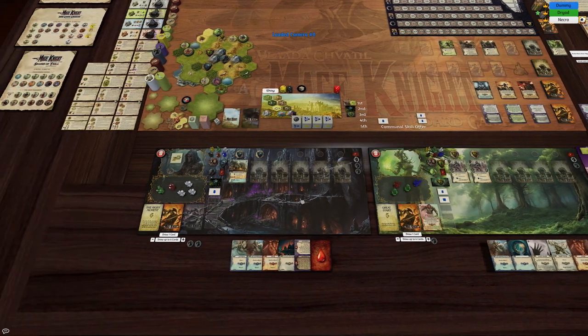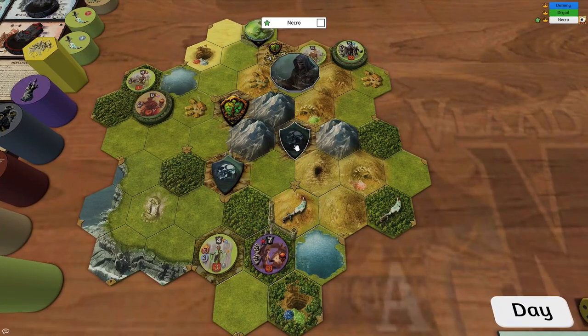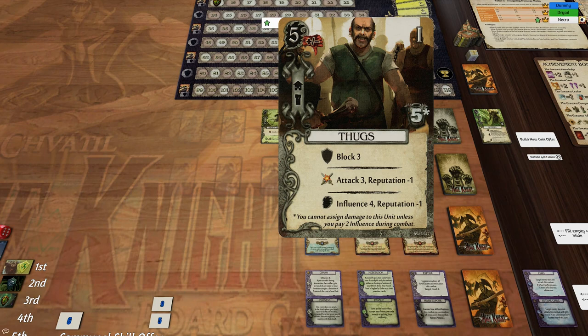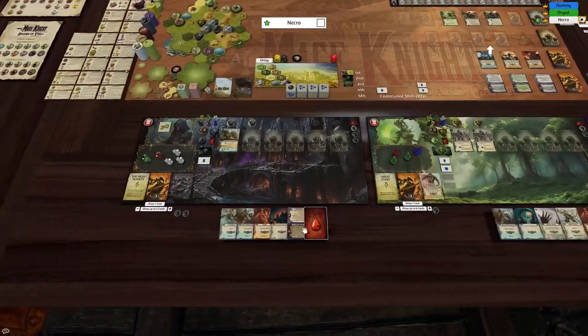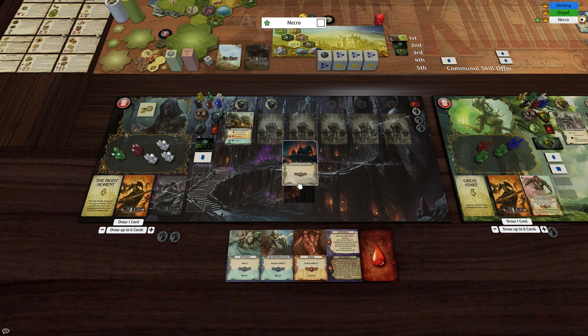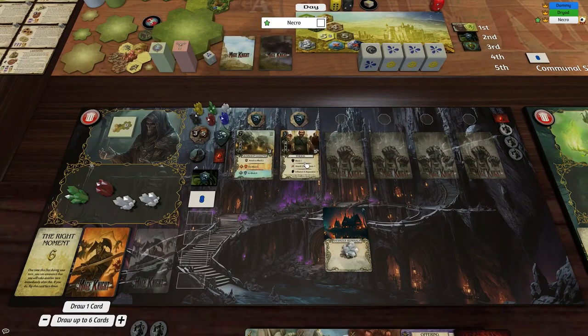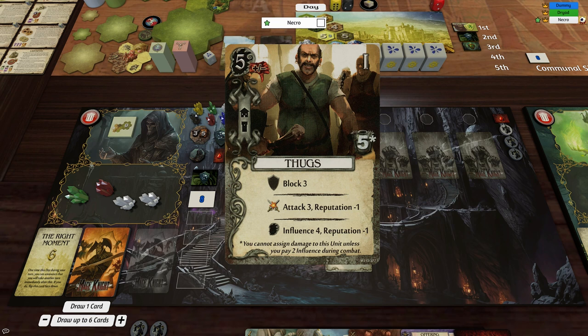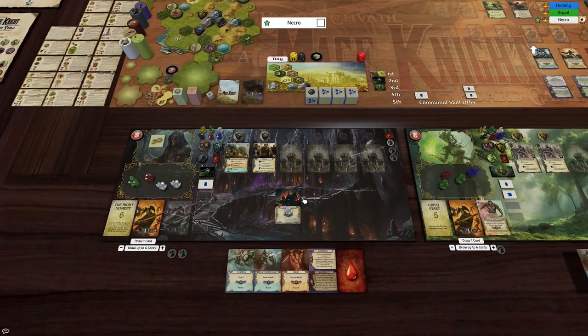Do we go to the necromancer now? He's also in the keep. Can he buy this guy? We're at negative one, so we actually only need four to hire. We have this card, so we can just go four and hire this unit. The way this works: this guy has the thug recruitment symbol — that little thumb — meaning negative one, so it's four to hire because these values are reversed, making us effectively plus one. This produces four.